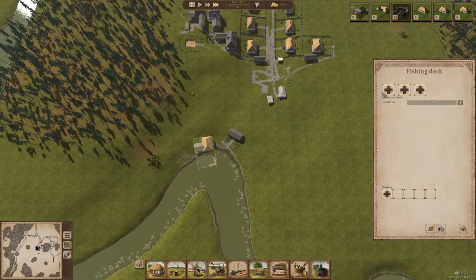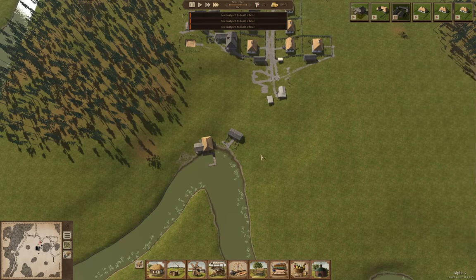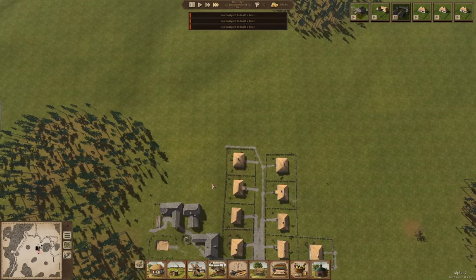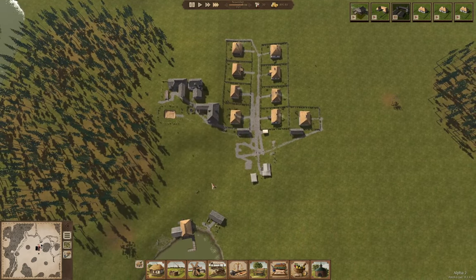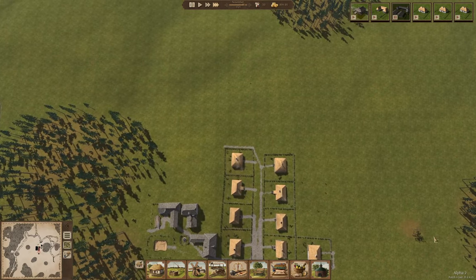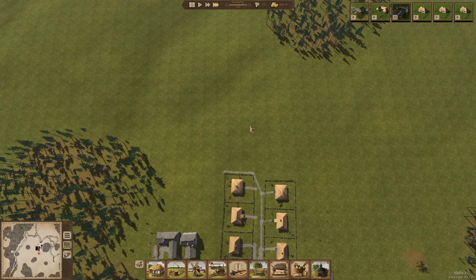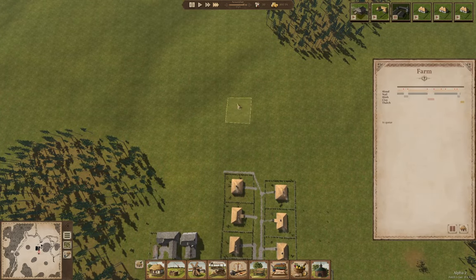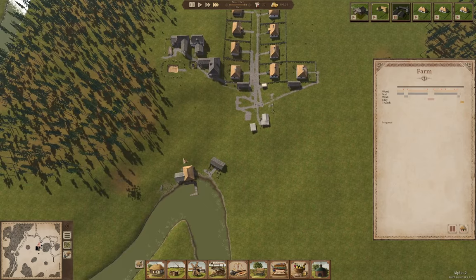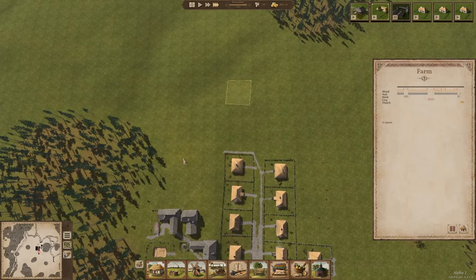We're going to need fishing boats, but we can't do anything until the dock or boatyard is completed, and then we'll be able to assign fishermen there. Winter is just about here — as it does every year, unlike Game of Thrones where it comes every random number of years. Once the farm is up and running, I hope that gets constructed in time for the spring growing season so we can get something like wheat or potatoes growing for 1722.